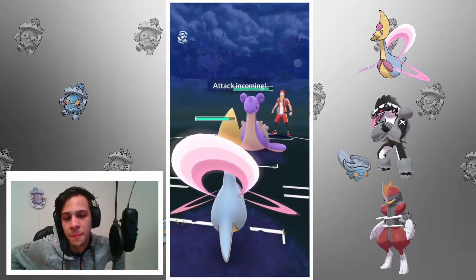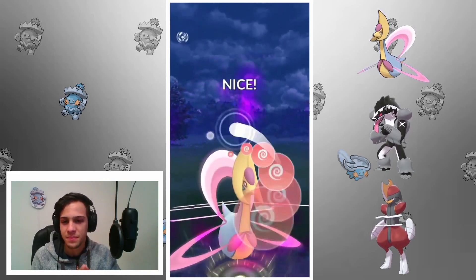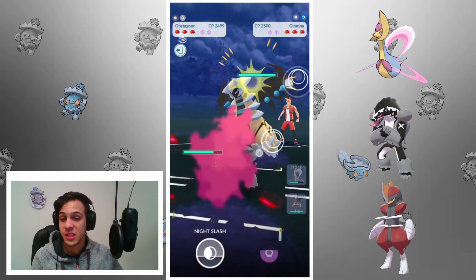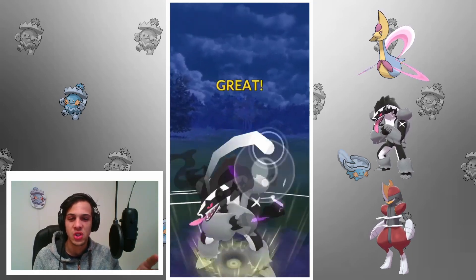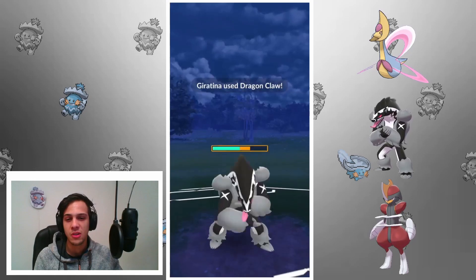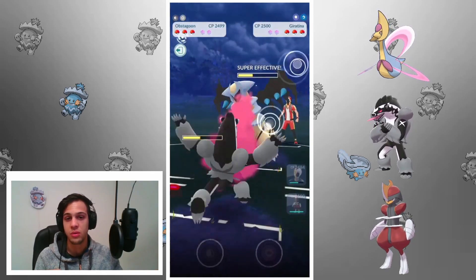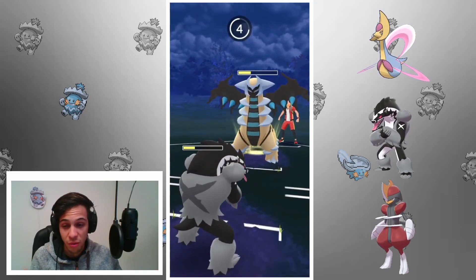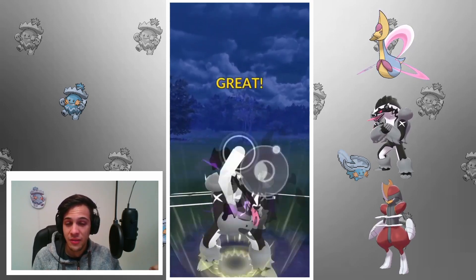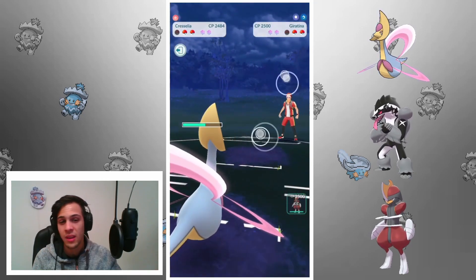Decent lead — Lapras into Cresselia. I throw one Future Sight then swap to Obstagoon. In comes Giratina — good for Obstagoon, and it tells me he probably doesn't have a solid Bisharp answer in the back. This is a Dragon Breath Giratina — a very close matchup. I'm hitting super effective with Night Slashes but Night Slash isn't that strong, and Counters are double resisted by Giratina. Dragon Breath outpaces me in terms of damage. I get to a third Night Slash putting Giratina very low, then bring in Cresselia to farm him down.